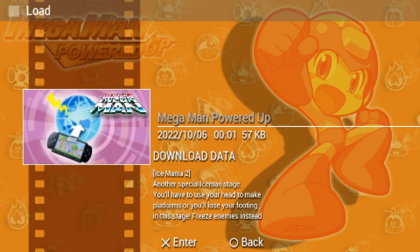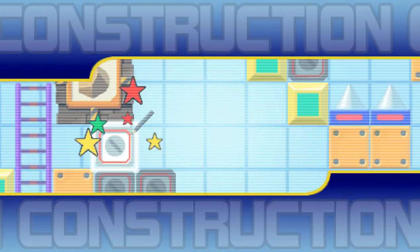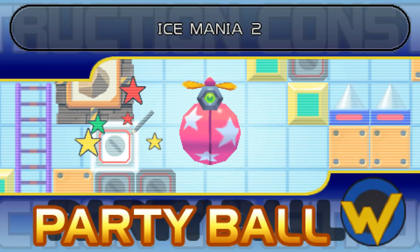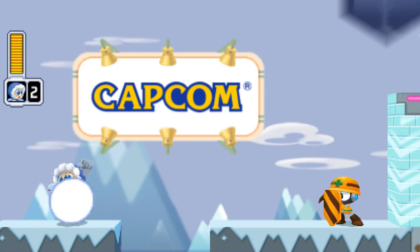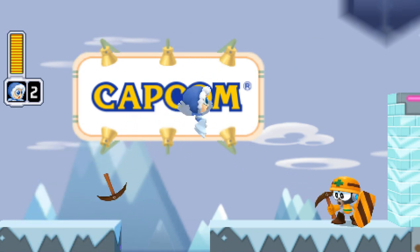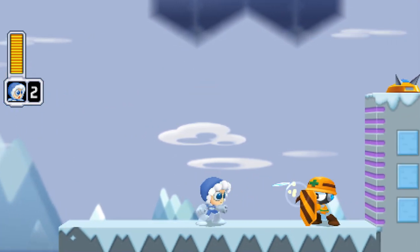You'll have to use your head to make platforms or lose your footing in the stage. Freeze enemies instead of destroying them, which I feel is just kind of Ice Man's MO. More often than not, like, what does that character have special? Cut Man has a wall jump, this man has platforms — tutorialize!